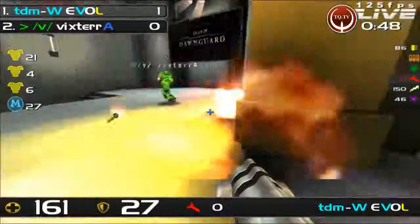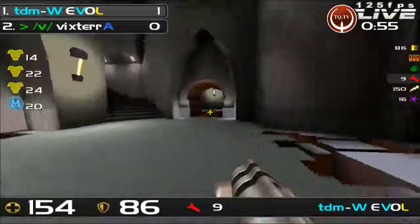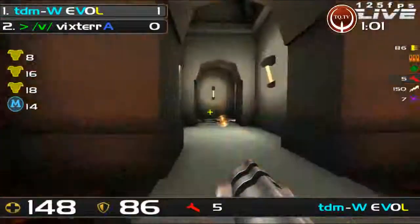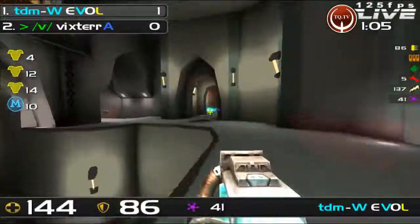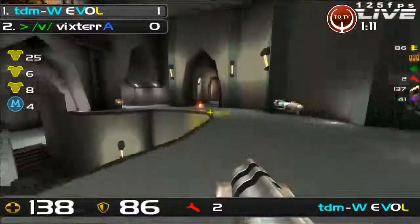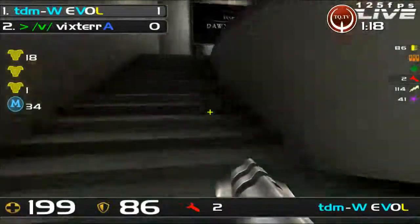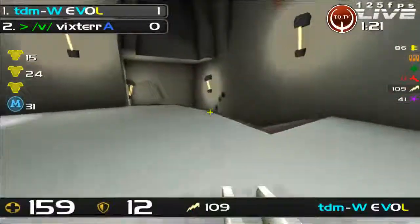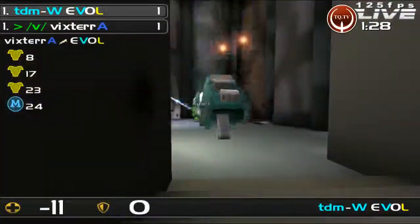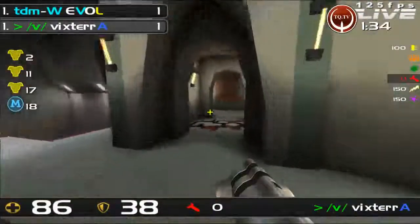Obviously Vixter has only got his 100 health. No red armor on this map, but three yellow armors, so a lot of movement can occur on this map from one side to the other pretty quickly, using those portals to your advantage. Four seconds on that Mega, Evil moving away from the mid area but still able to grab it. Vixter with a pretty good idea about when it comes up because he heard Evil grabbing. Some really good lightning shaft, but Vixter able to shaft him down himself there too. Some pretty good rockets to begin with.